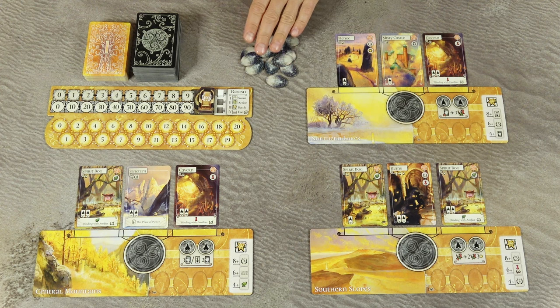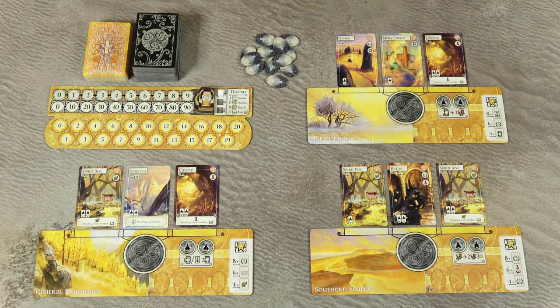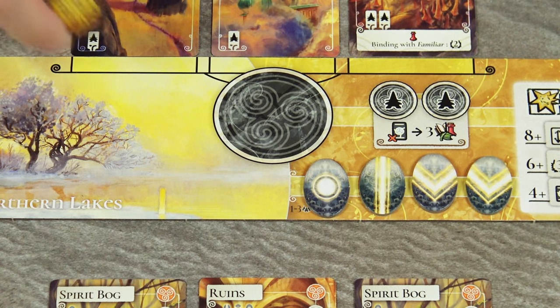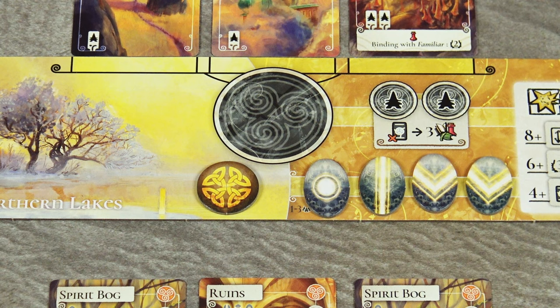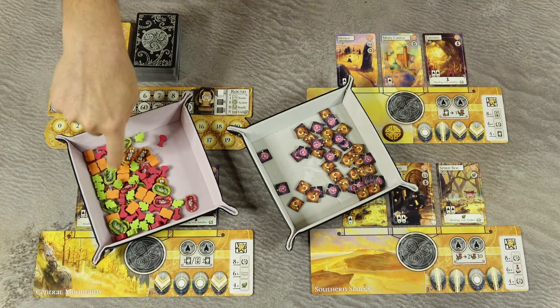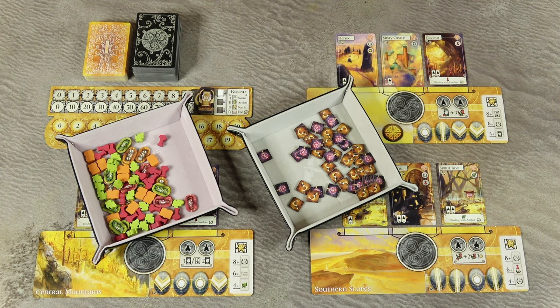Shuffle the rituals and specialists — those are the cards with this back — create a draw deck and place it above the mana track, leaving some space nearby for the discard pile. Shuffle all the power stones and randomly distribute them face up on the designated spaces on the region boards. Any remaining power stones can be returned to the box. Then place the first player marker in the Northern Lakes region.